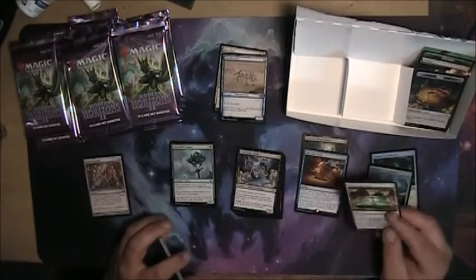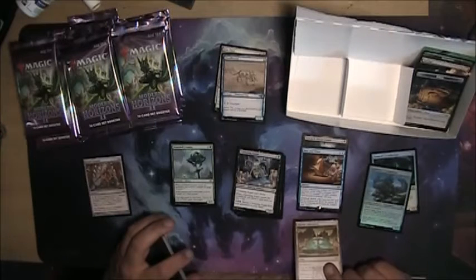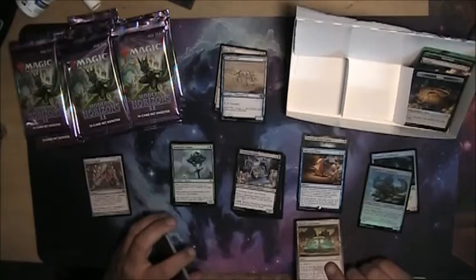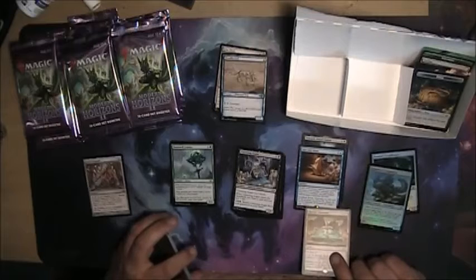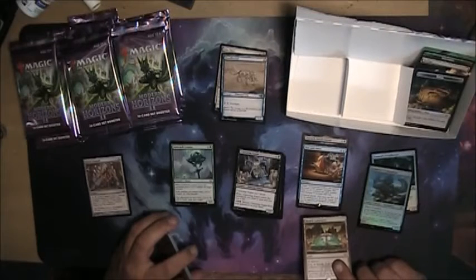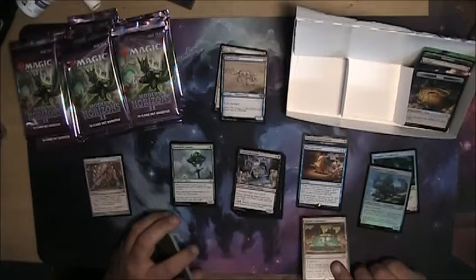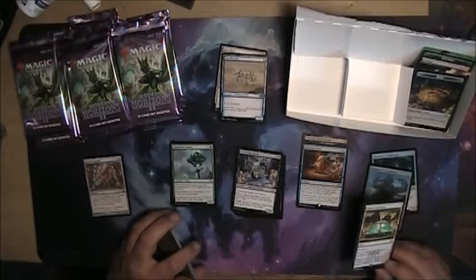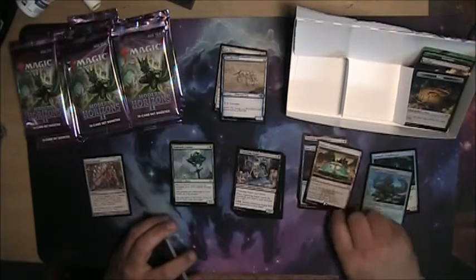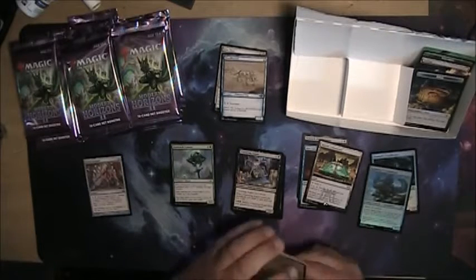Oh, what'd I get here? Riptide Lab — that's a reprint. Target non-creature artifact you control becomes an artifact creature with a +4/+4 on it, and they get four counters each that came in that way. So make all your stuff easier to kill. If that was a one-turn thing I would say okay, because then I could risk it, but turning all my stuff into things that can be killed much easier — I'm not quite so sure.